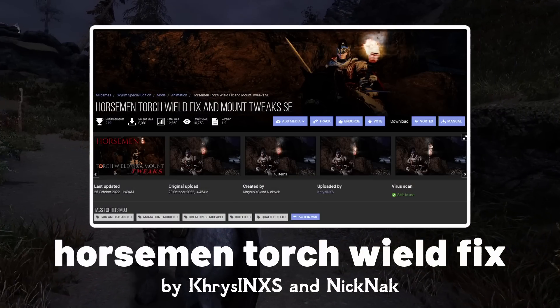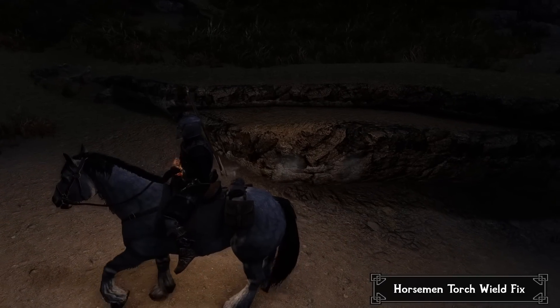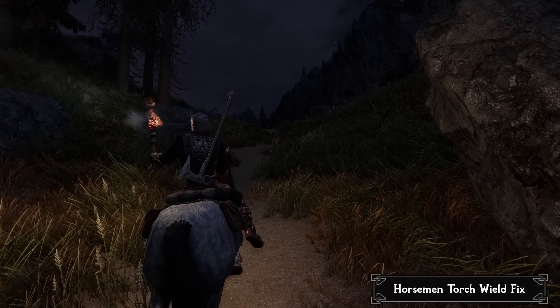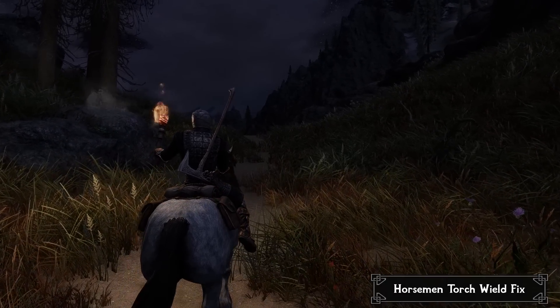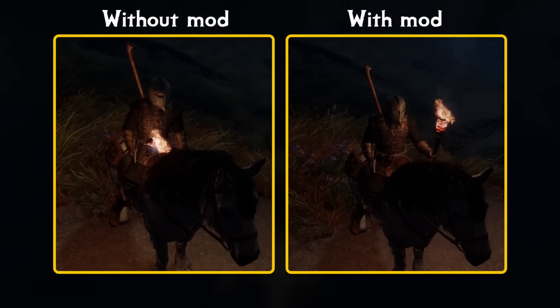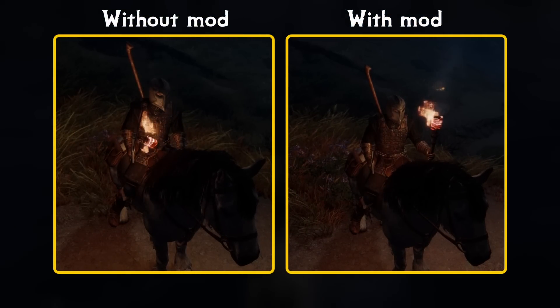Horseman Torchwood Fixes and Other Mount Tweaks fixes two long-standing issues within the game. Firstly, it readjusts the position at which you hold your torch while mounted on a horse, so no longer will you be burning your horse's back when you're only trying to illuminate the path in front of you. Secondly, the mod enables horse-mounted combat in water. These are two features that should have been in the vanilla game, and it's the type of mod that fits so well into your playthrough you'll forget they're mod-added features.